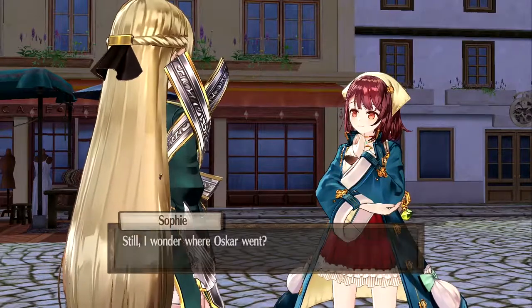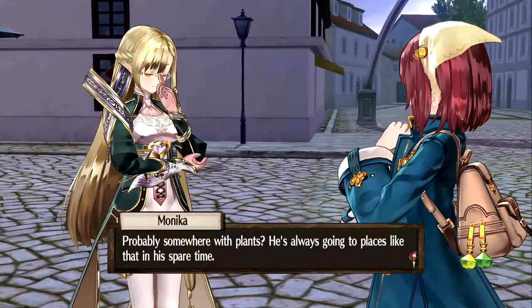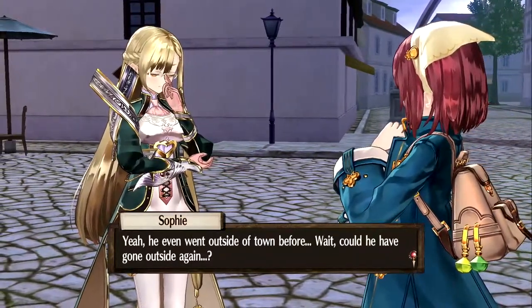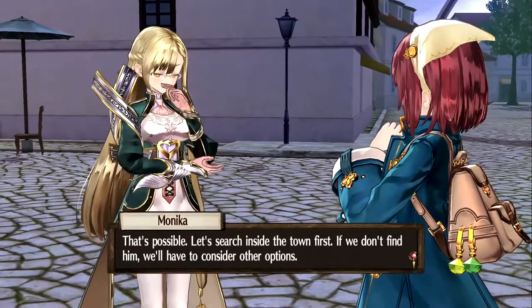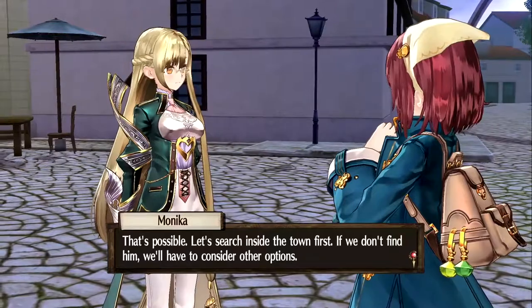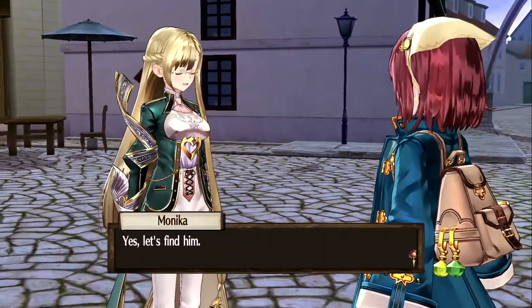"I wonder where Oscar went." - "Probably somewhere with plants - he's always going to places like that in his spare time. He even went outside of town before. Wait, could he have gone outside again?" - "That's possible. Let's search inside the town first. If we don't find him, we'll have to consider other options." - "Yeah, that sounds good. I'll go now. Let's find him."